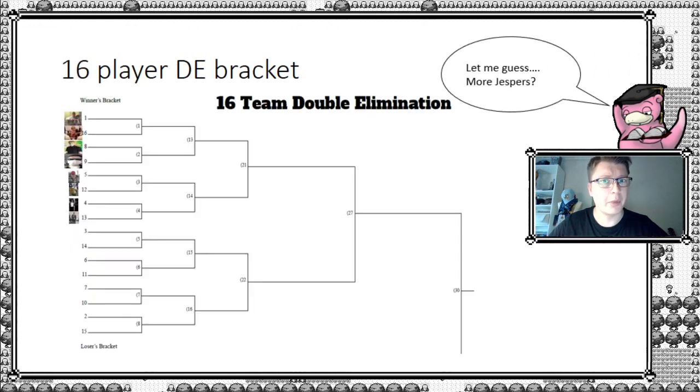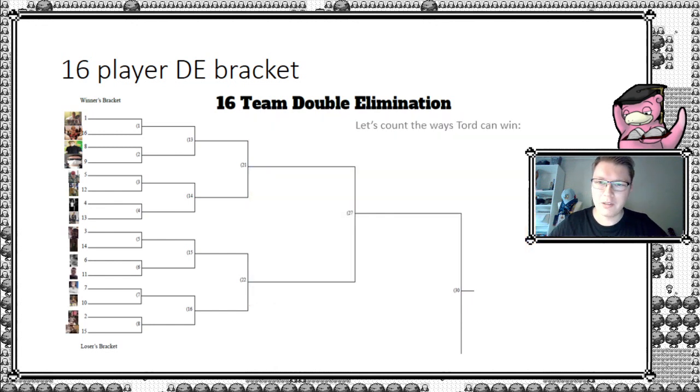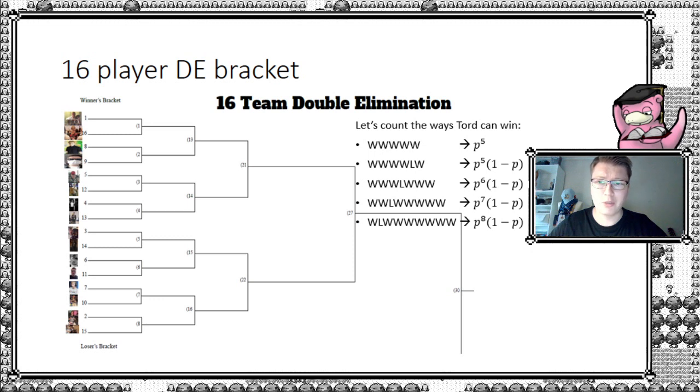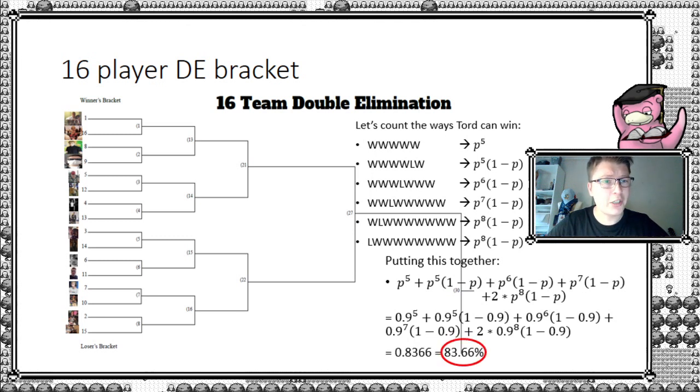Now let's expand to 16 players — introducing eight more Jespers. Seeding them all into the bracket, we add up all the ways Tord can win: winning straight out or losing in any of the rounds, giving us six different terms. Adding them all together gives an overall win rate of 83.66% for a 16-person bracket. To be clear, I'm not calling all of Tord's real-life opponents Jesper — this is purely for illustration purposes — but it nicely illustrates the concept.